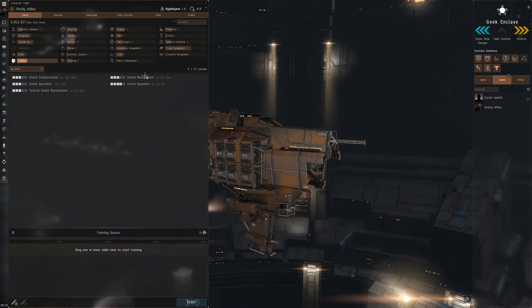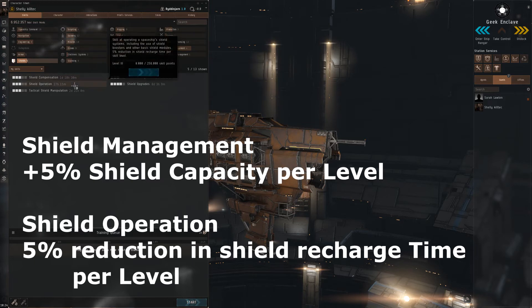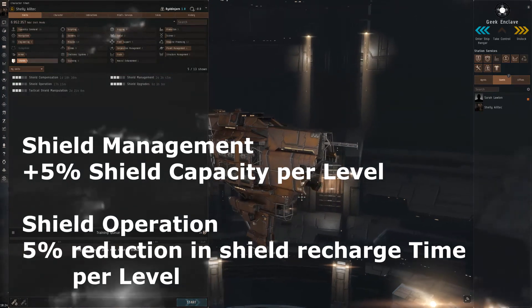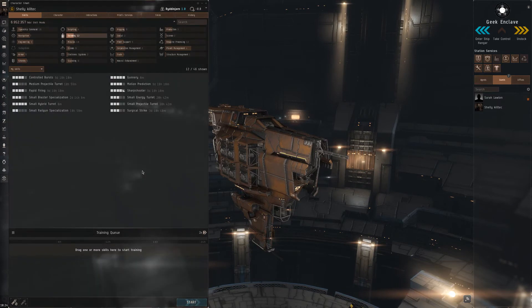In Shield we have a similar picture. Shield Management gives you a higher capacity on your shield, and Shield Operation gives a reduction in shield recharge time. Those two would be the most interesting to have at the beginning if you are shield-tanking.